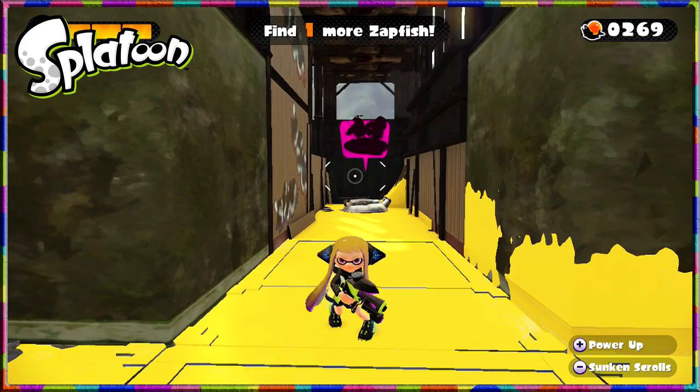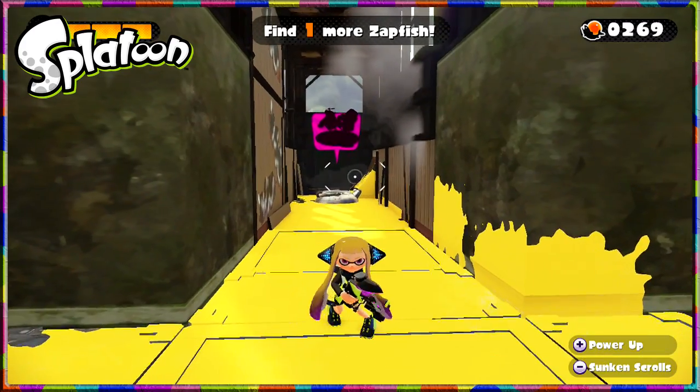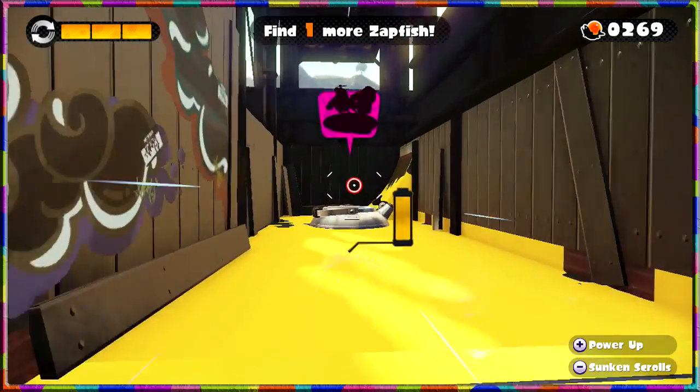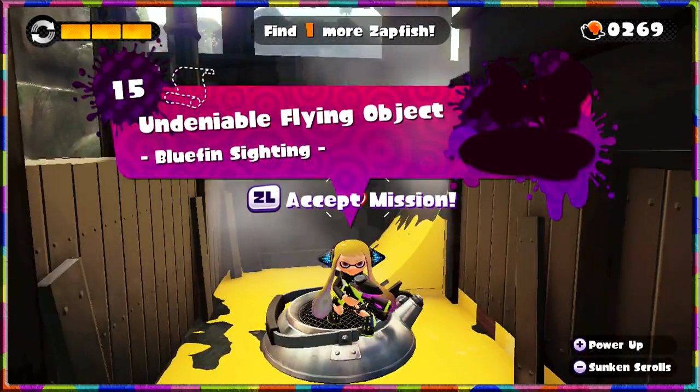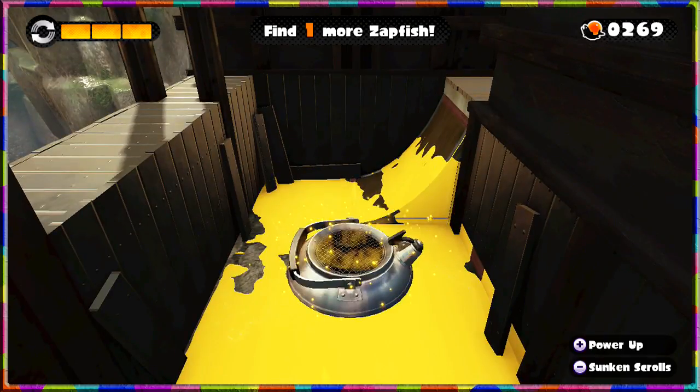Welcome back to Splatoon single player. We now have one more Zapfish to find in this area before we have ourselves a boss, with everything painted nicely yellow for us already. We start stage 15, 'Undeniable Flying Object' — blue thing sighting. Let's get moving.